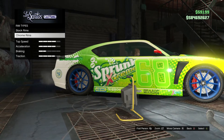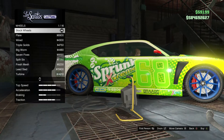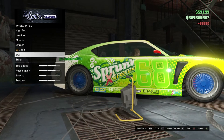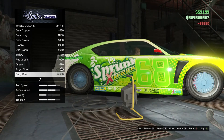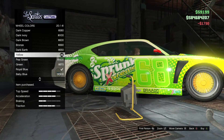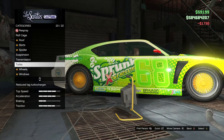Now with all that being said, let's get straight into the video. So first you want to bring any car like a Buffalo down to Los Santos Customs and you're going to go all the way down to wheel color. After you changed your wheels to regular stock rims, you're going to choose the color.